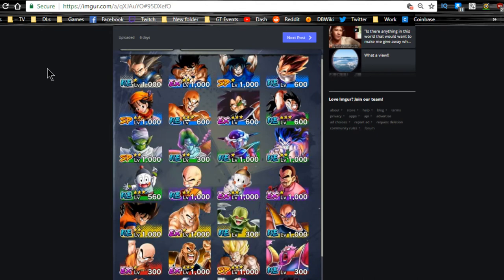Hey guys, welcome back for another Dragon Ball Legends video. In this video we're going to try and keep it short and sweet. We're going to be talking about how to level up your characters to get them up to level 1000 the fastest. This is specific to the current campaign that's running, but can be used in other aspects for getting your characters up to level 1000 or higher in the future.